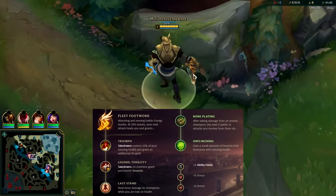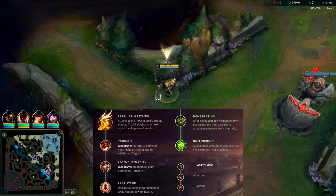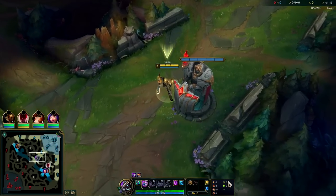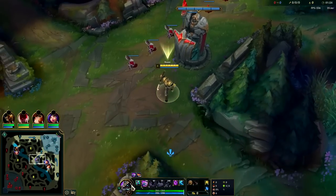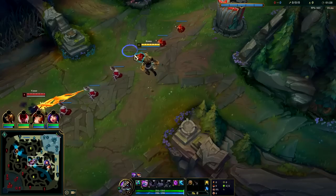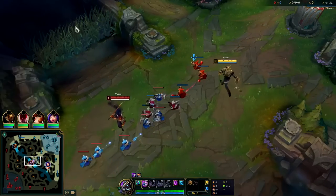Going to be playing Nasus in the mid lane because he has absurd scaling and survivability. Against ranged matchups, absolutely make sure you take Second Wind instead of Bone Plating. Against melee all-in matchups like Irelia or Yasuo, you want Bone Plating. D-Shield plus Fleet plus Nasus self-healing on passive plus Second Wind makes it pretty much impossible for ranged matchups to kill you.